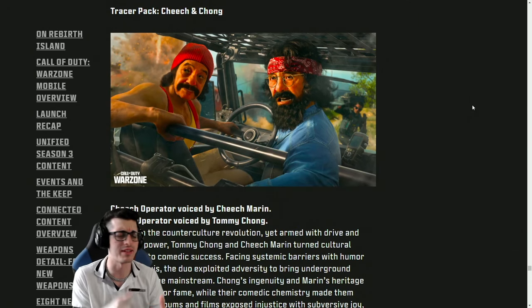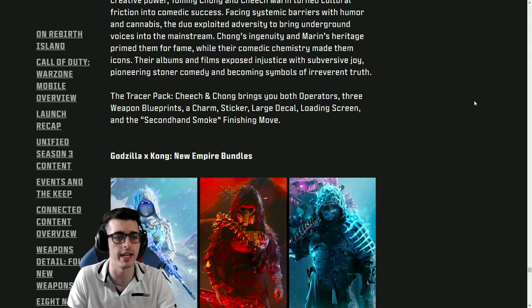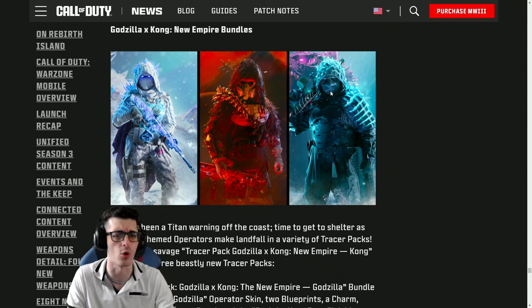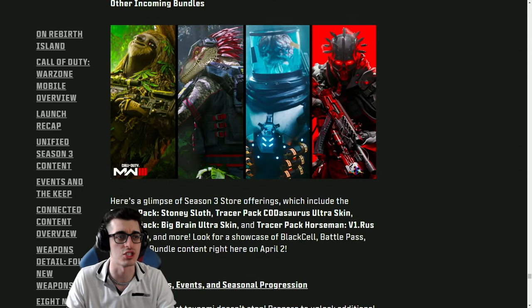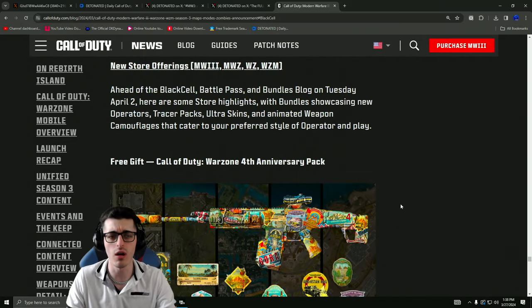Do a quick overview of the bundles — Cheech and Chong will be in a tracer pack celebrating 4/20. Godzilla x Kong will have some new Empire bundles celebrating the launch of the brand new movie. Godzilla actually changes colors — there's a pink variant that's either in the same bundle or it's a reactive skin that evolves as you get kills. There's also a sloth bundle to celebrate 4/20, a velociraptor-looking dinosaur, a brain in a jar, and then a Vortex event bundle coming mid-season — a Tracer Pack Horseman bundle.